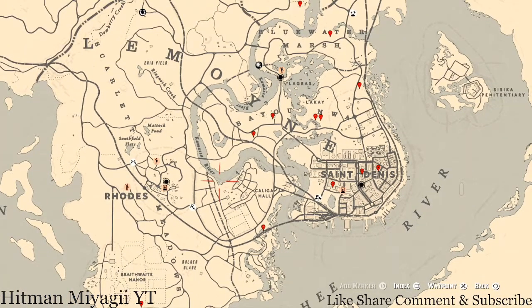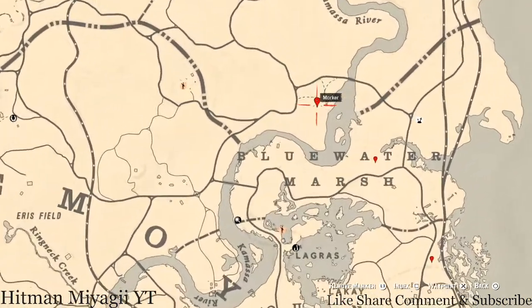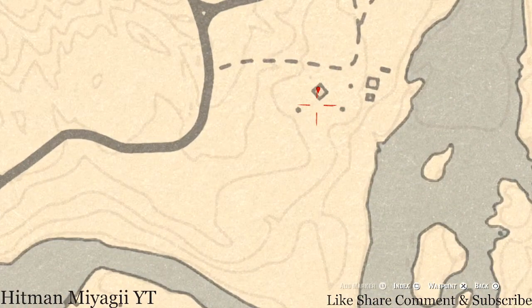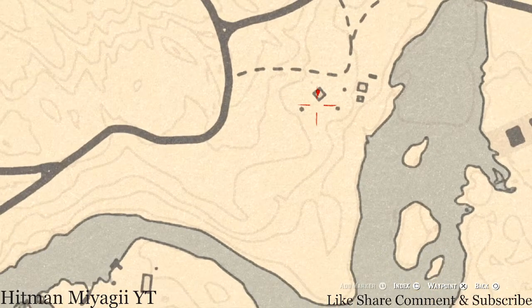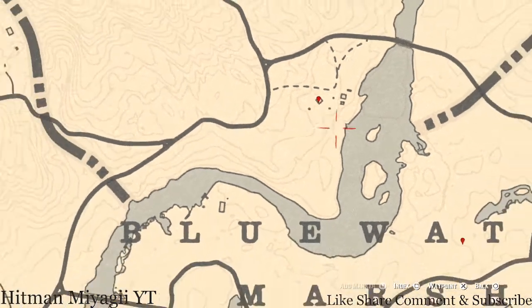Let's get to the things we'll find across the Lemoyne area of the map. Starting with this location at this house — you'll actually get two things here. There's an antique alcohol bottle and a tarot card. The antique alcohol bottle is an old-time gin bottle in the sink cupboard, and the tarot card is inside on the table. This tarot card is a Six of Pentacles.